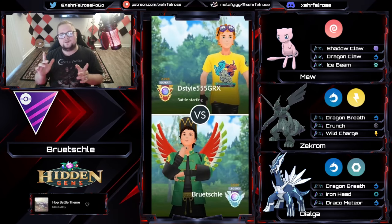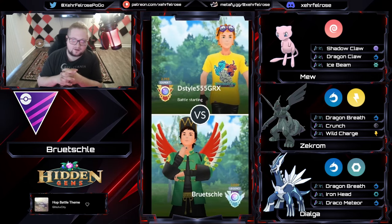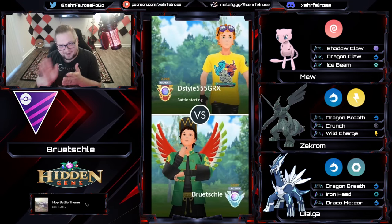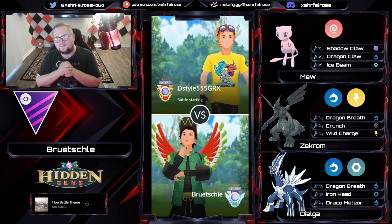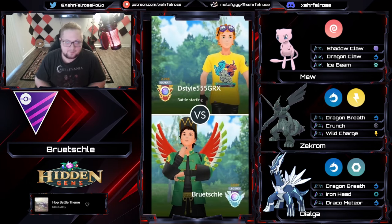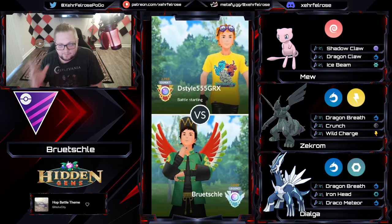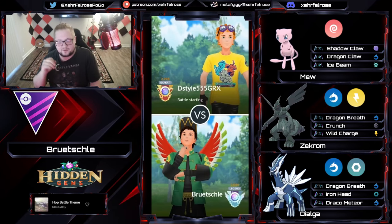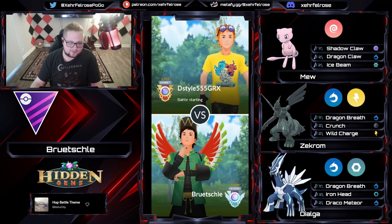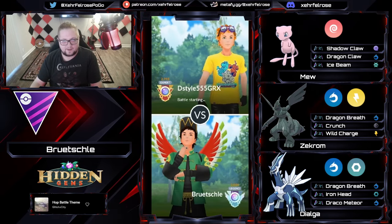What's crackin' everybody, Felrose here bringing you some Pokemon Go Battle League content. Today's video we're going to be taking a look at an awesome shoutcast in the Master League, dusting off that Spice Rack, getting an XL level 50 Mew into the Master League from my buddy B. Richley, also on Twitch as B. Richley Plays, Master League Specialist for Rock Paper Slark, a good friend of mine, and he is going to be giving us this shoutcast today. Thank you very much for the battle submission, my brother, and we are going to see what this Master League Mew is all about.